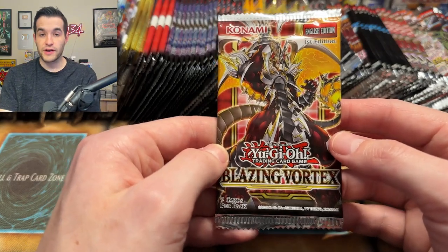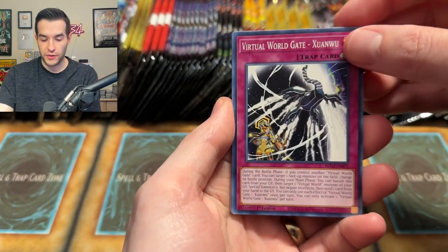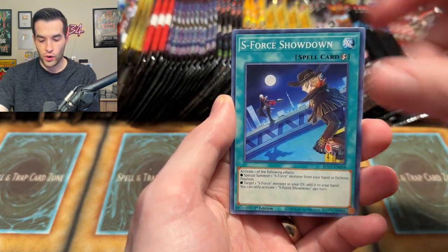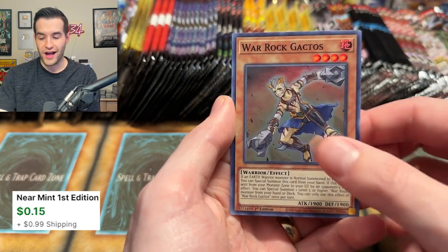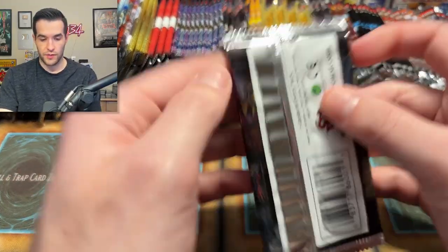Speaking of Pot of Prosperity, we have Blazing Vortex — the original Pot of Prosperity set. Let's see if we can get a Starlight Rare. Gotta believe! Even a secret rare would be great — I think it's like $70 out of this set. Springen, Paramedopholes, Melcaster, the Encore, S4 Showdown, Springen's Call, and a Warrock Gactos. If you see Warrock, you know you're probably not doing so well.